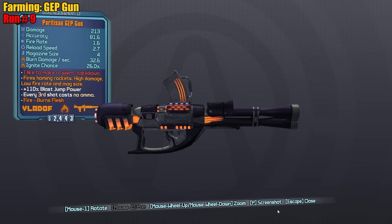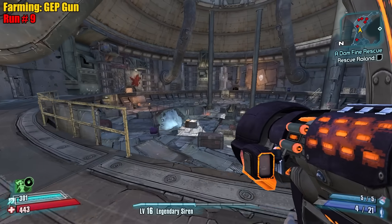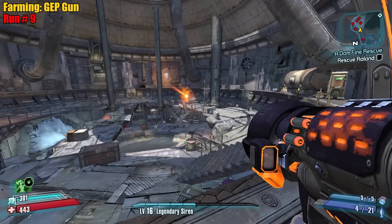'I like to make a silent takedown' — fires homing rockets, high damage, low fire rate, low mag size. That's got some crazy homing on it — I thought it'd be a little tiny bit of homing but no, it really homes!